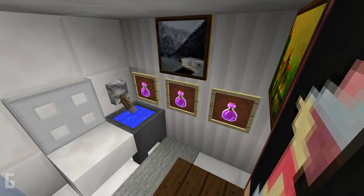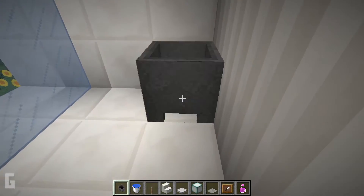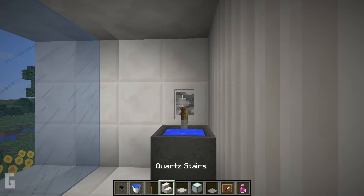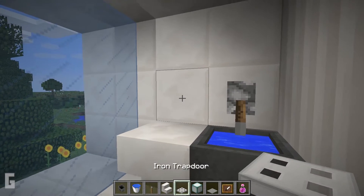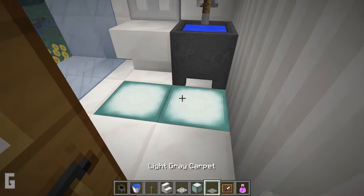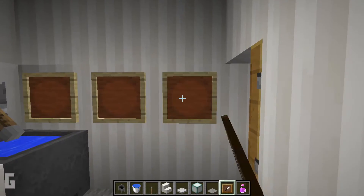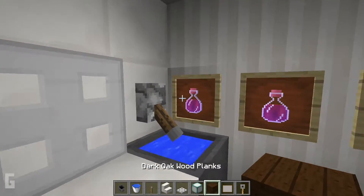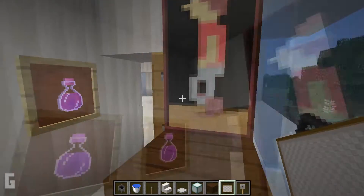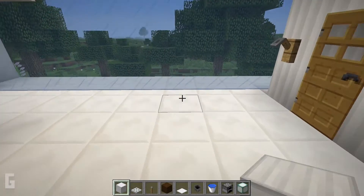Next let's work on the bathroom. Place a cauldron in the corner and fill it with water, then make a faucet out of a lever. Then place an upside-down quartz stairs for a toilet and use an iron trap door on top — this iron trap door will act as a toilet seat. Add extra lighting in the floor, then cover the sea lanterns with carpet. Place item frames on the walls and put potions inside the frames. Then add a dark oak block for a counter and finish with paintings. Outside the bathroom, place two hooks.